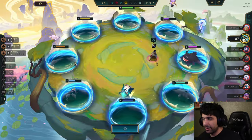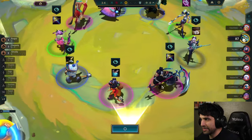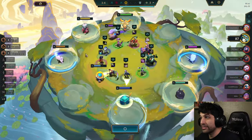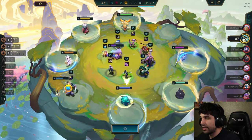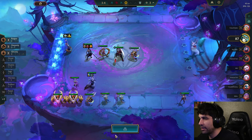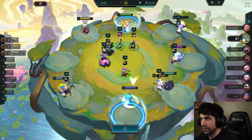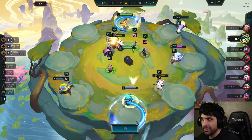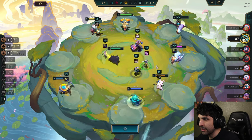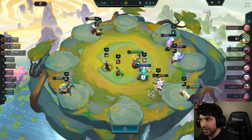This is the carousel right here. The way you get to choose in the carousel is based on how much HP you have — the lowest HP gets first pick, and it goes higher from there. We're just going to take this three-cost unit right here because he's a heavenly unit, so having him will make my whole board stronger. I think it's quite worth doing.